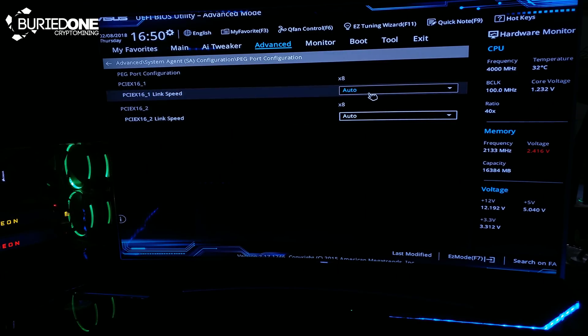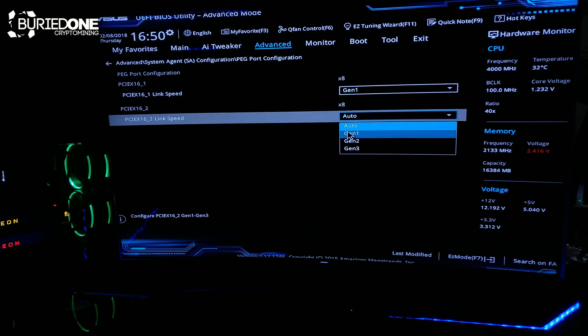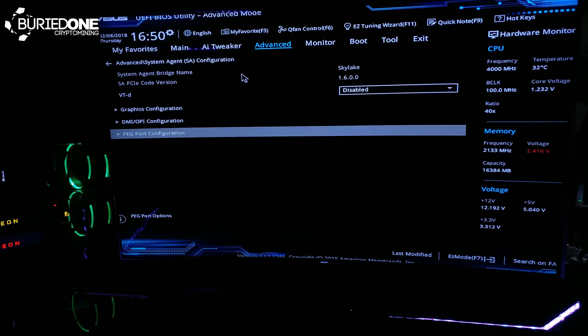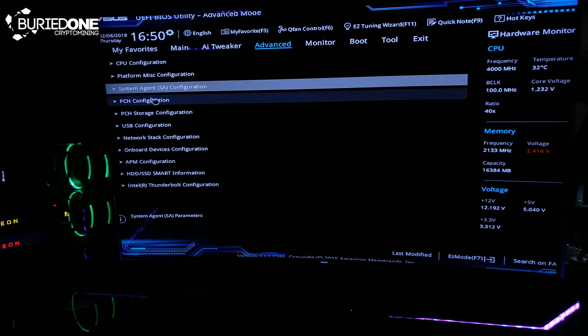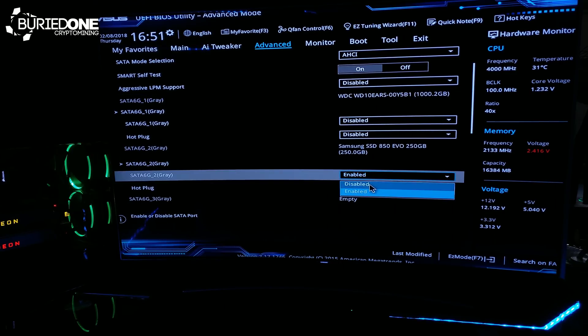After you've changed it to Generation 1, go back to the Advanced tab twice so you are all the way back. The next step is to go to PCH Storage Configuration. In here we need to disable every single SATA cable except the one with the SSD.